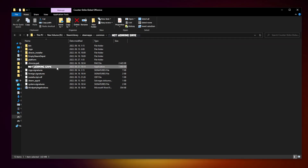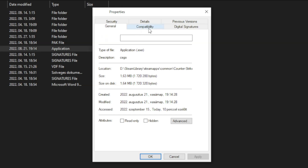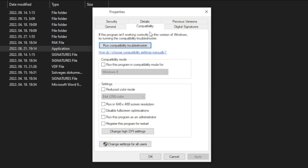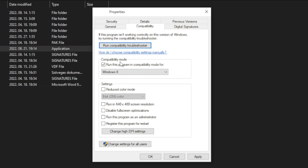Right click the not-working game and click Properties. Click Compatibility. Check Run this program in compatibility mode — try Windows 7 and Windows 8. Check Disable Full Screen Optimizations and Run this program as an administrator. Click Apply and OK.